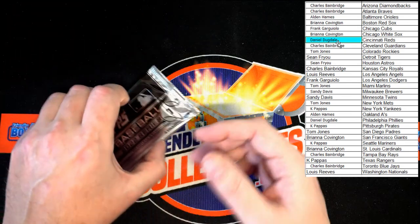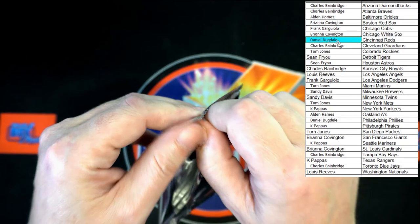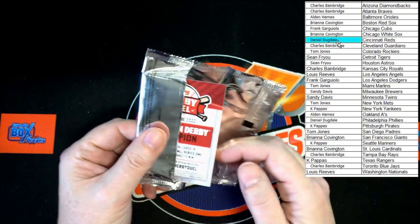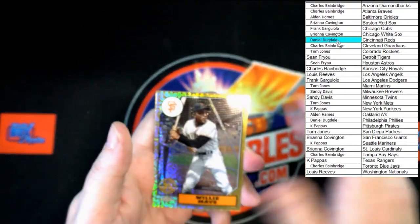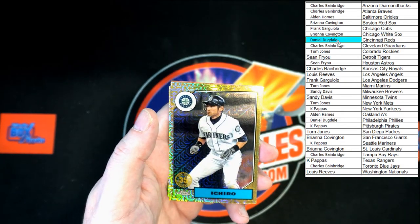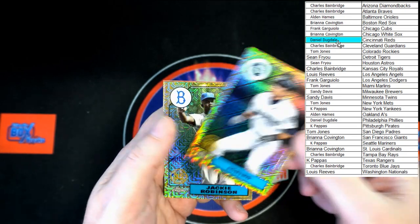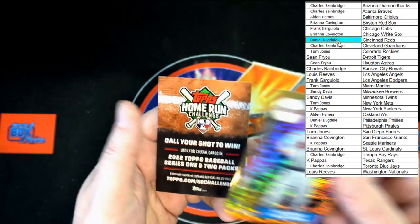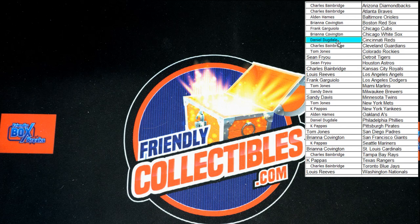On to the silver pack. Let's get something really good out of here — everybody will it to be. Willie Mays — very nice right there. Ichiro — love that card. Jackie Robinson. Oh, this is a good silver pack right there. Freddie Freeman. And the Home Run Challenge card. That is going to do it for Topps Series One Hobby Box 105. Let's do the Jumbo next — let's get it going. Thanks, guys.